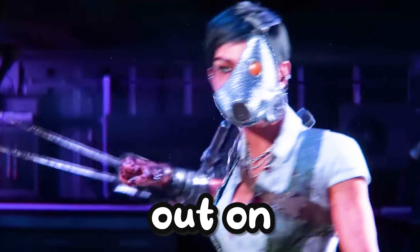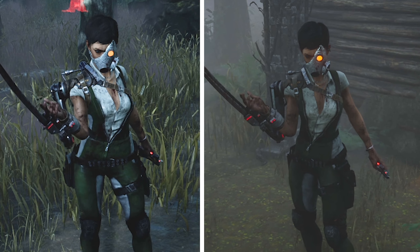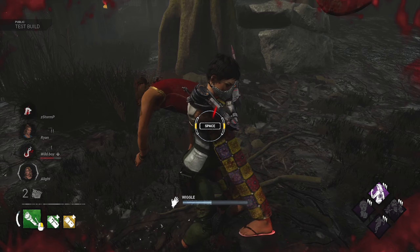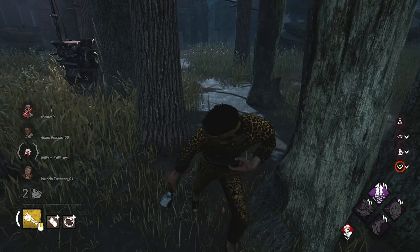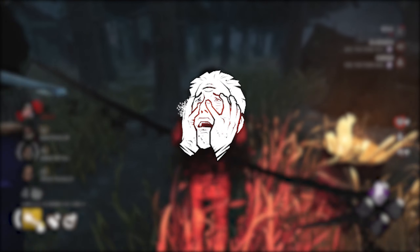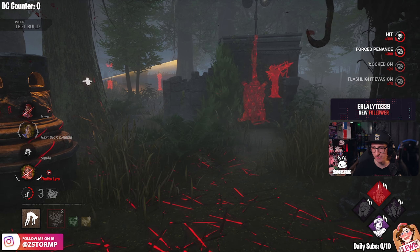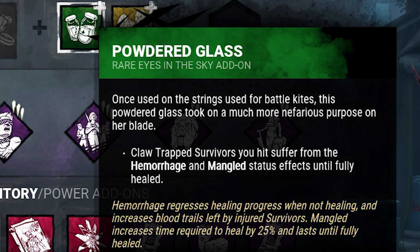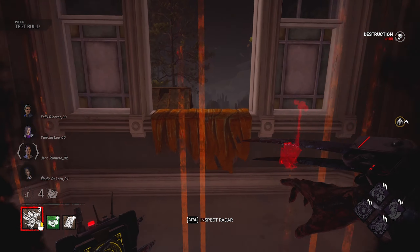We're going to be testing this build out on not one, but two of the most intense matches — on Shelter's Wood and the newer reworked Red Forest. We're going to be using Hex Plaything to make Survivors oblivious, Blood Echo to inflict Hemorrhage and Exhausted for 45 seconds, Third Seal to blind them, and Force Pendant to apply the Broken status effect. We've also got add-ons: Powder Glass to keep them bleeding and mangled, and Adapting Lighting to keep us undetectable.